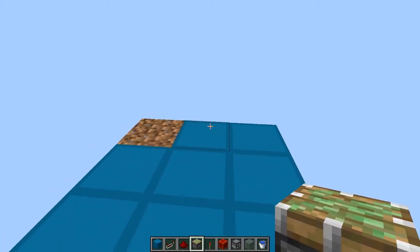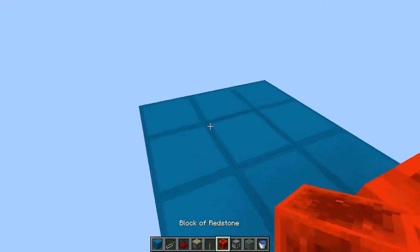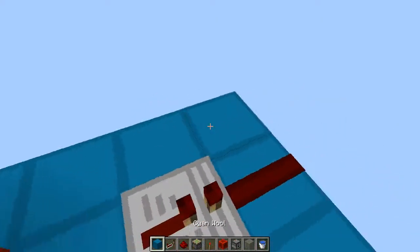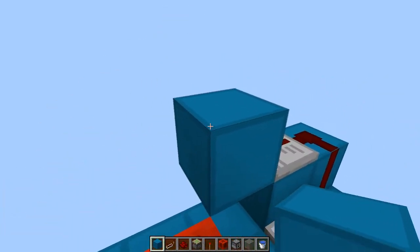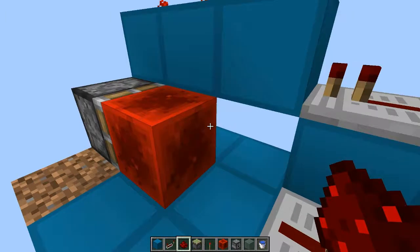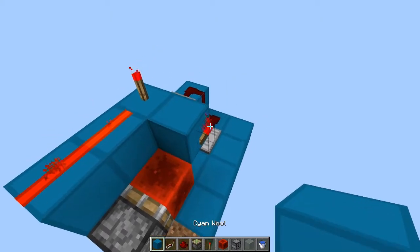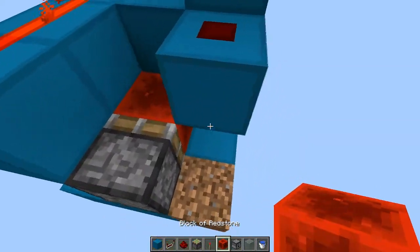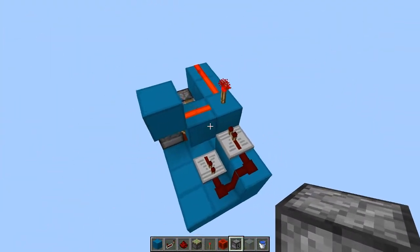We're going to start off with the bud switch part for detecting when there's a crop there. Put a sticky piston right there on a redstone block. We need to leave a spot here for this block to be pushed into. Put a repeater with redstone, put some blocks up with another redstone repeater. This repeater goes into a block that has a redstone torch on it, and then this torch is going to power this line to do the bud switch stuff. Then we have another block with a redstone torch, a block on top of that torch and also on the side. Put some redstone on that side and this side, and put the dispenser underneath. That is actually all the redstone that goes into this contraption.